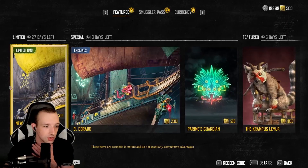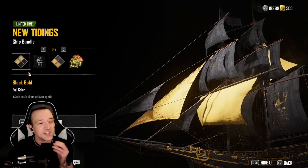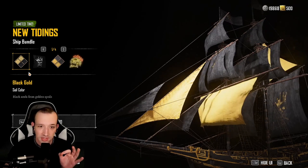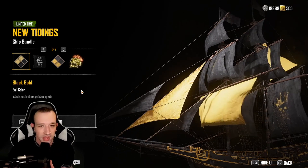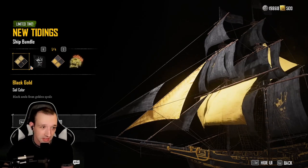All right, so let's check out the new items. We have a new limited time item — the New Tidings ship bundle. I'm a sucker for anything black and yellow, black and gold. This black and gold color scheme, I like it. I like it a lot.